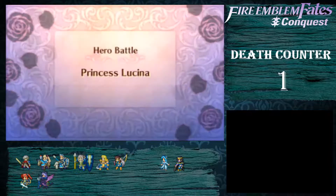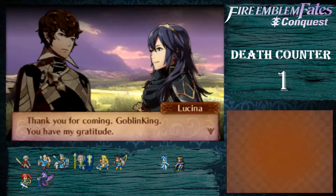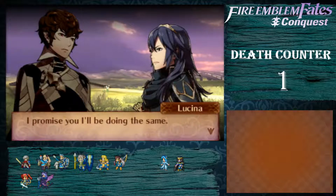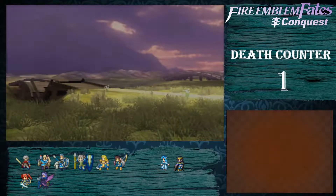Hello everybody, welcome back to an episode of the Goblin King's Conquest Hero Battle miniseries. Today we're going to be taking out Lucina. I don't know how difficult this is going to be — I don't know if Robin was the hardest one or the easiest one, since he was the last on the list. But we have him in our party now, and now we're going to be battling Lucina.